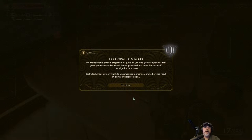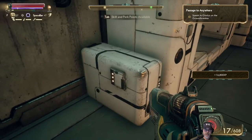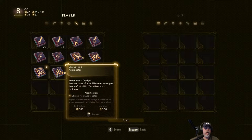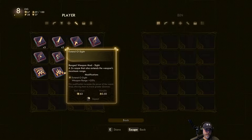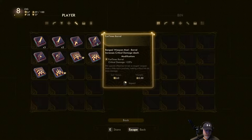Whoa, that's loud. Holographic shroud presents a disguise on you and your companions that gives you access to restricted areas, provided you have the correct ID cartridge for that area. Restricted areas are off-limits to unauthorized personnel and otherwise result in being attacked on sight. Roger that. This is my bed. This is my storage bin — woot woot. That's not a lot of space though, is it? We could store our mods in here. Chrono-field aggregator — restores some of your TTD meter when you deal a critical hit, this effect has a cooldown. Geographic scanner. A tech kit.